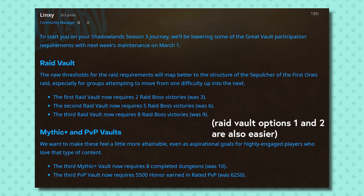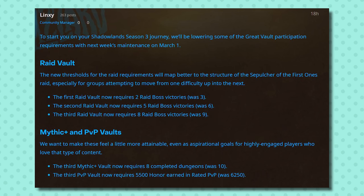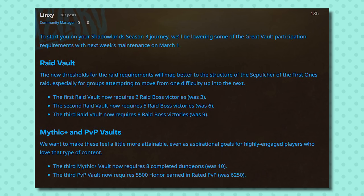This week Blizzard announced that they are lowering the Great Vault requirement for the third option, so it will only require 8 raid bosses killed to get your third raid boss option, down from 9. 8 keys down from 10 for the third Mythic Plus slot, and less honor from rated PvP for the third PvP slot also. This makes plenty of sense, especially given that on the first week of raid there will only be 8 bosses available, and this should help people trying to grind out that third slot for the most chances at tier pieces possible — a little bit of a break.